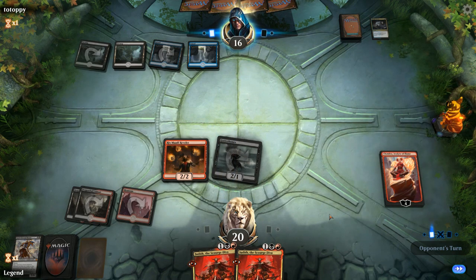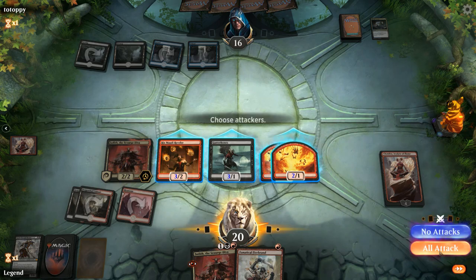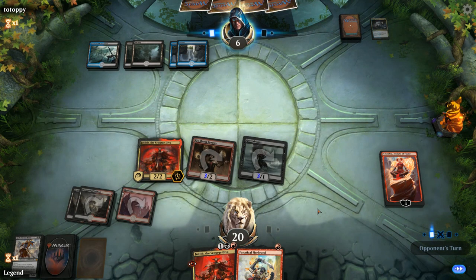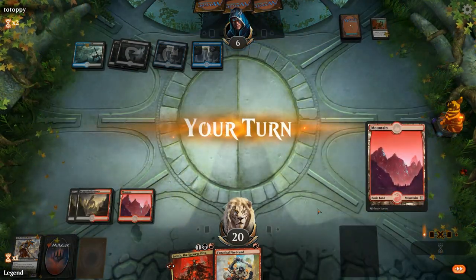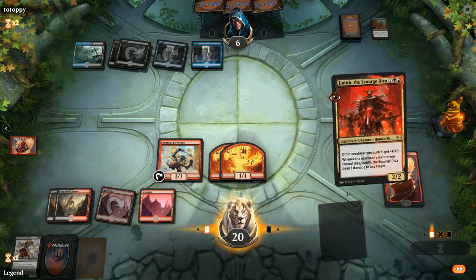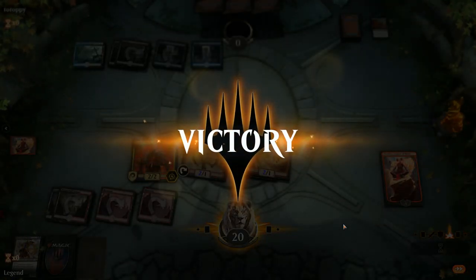Thought Erasure could have been a reason to wait on Reveler for Spectacle in case they took Bontu, but now we just smash. Opponent is down to six. If they have a sweeper, Judith could do some more damage — though Cry of the Carnarium exiles, so it doesn't trigger Judith. We follow up with more hasty creatures and if they don't have anything they're dead. We survived a Cry of the Carnarium — before Chandra's addition that would have been even more backbreaking.